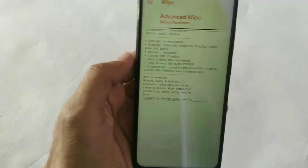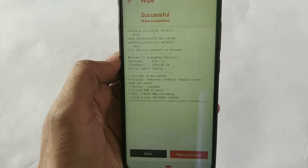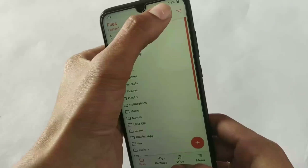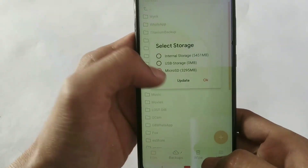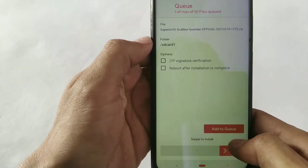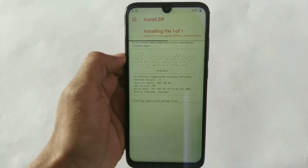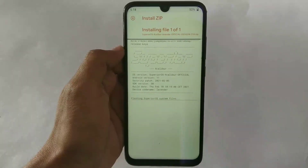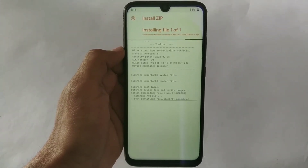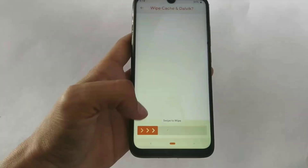Now open your directory where you saved your ROM. My ROM is on my micro SD card. Just tap on your ROM and swipe to install. I am fast-forwarding my video to make it short. Here you can see our ROM is successfully installed.